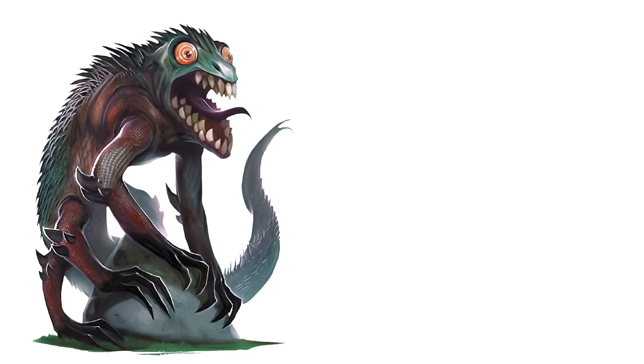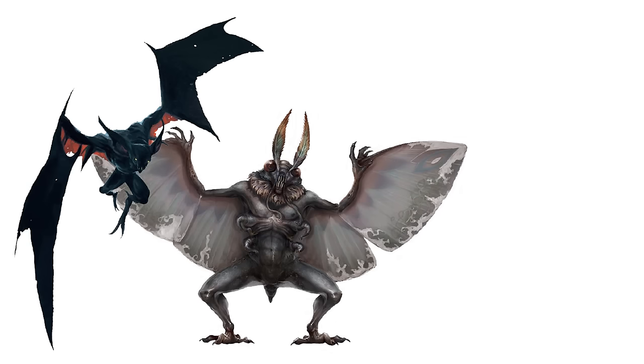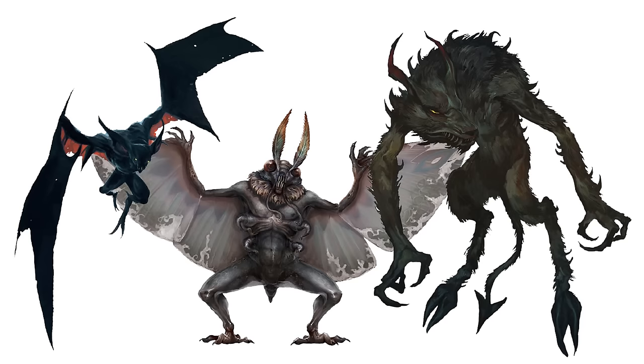The basilisk, for instance, doesn't turn you to stone with its gaze now — it just poisons you. In addition, at the very back there are ways to modify your monsters to make them slightly better or worse, depending on your point of view and whether you're a player. The modifications include making it more armored, burrowing, making it a clockwork monstrosity, sun blighted — all kinds of stuff that makes your monsters unique and different.